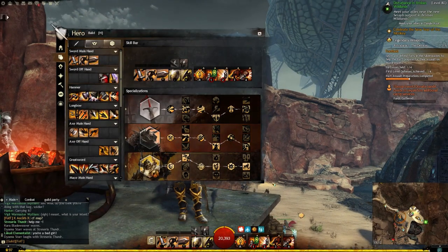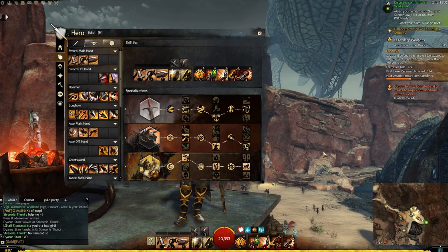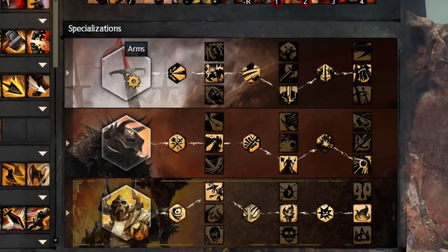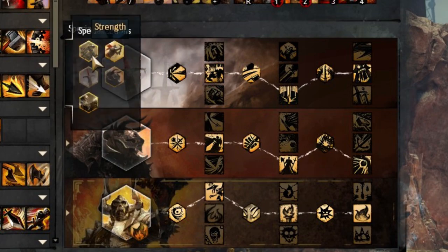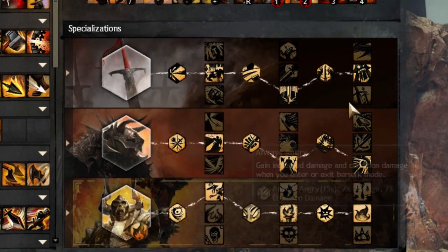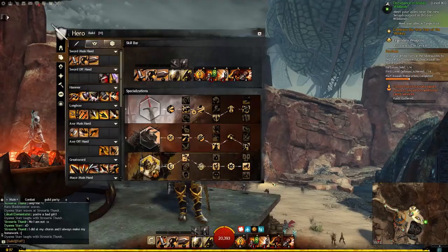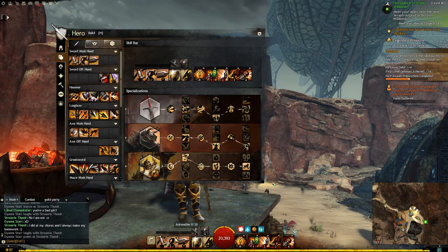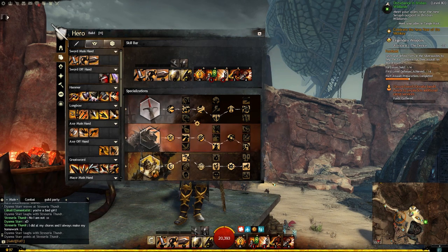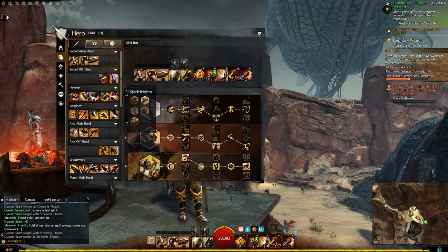For the build, not all the traits are useful but they are fully optimized for getting around much quicker, with two variations. This first line, Arms — this is where the variation will come in, so you can either take Arms or Strength. I've taken a sword and shield; not many of these traits really matter. Mainly taking this one for Blademaster, which reduces the recharge on sword skills, so we're going to be able to spam Savage Leap a little bit faster — 20% I believe.